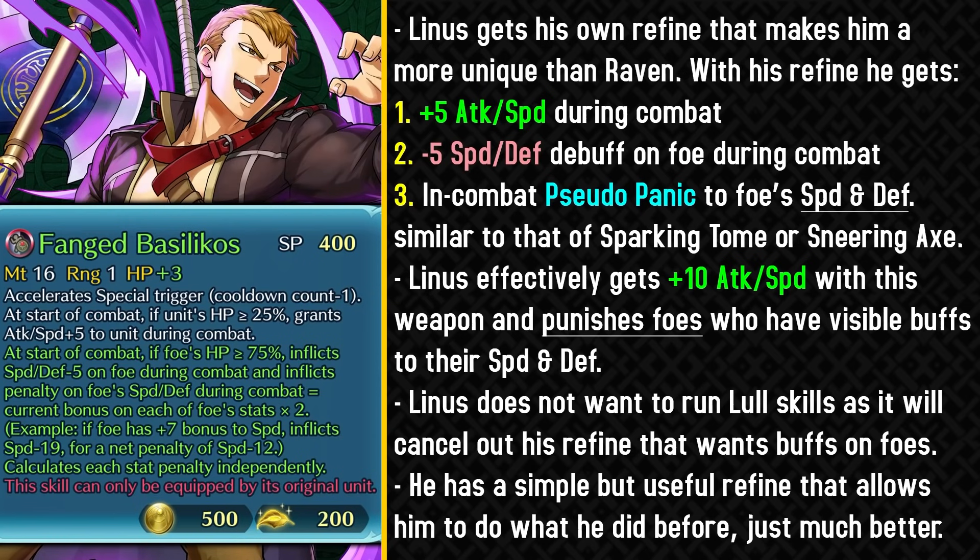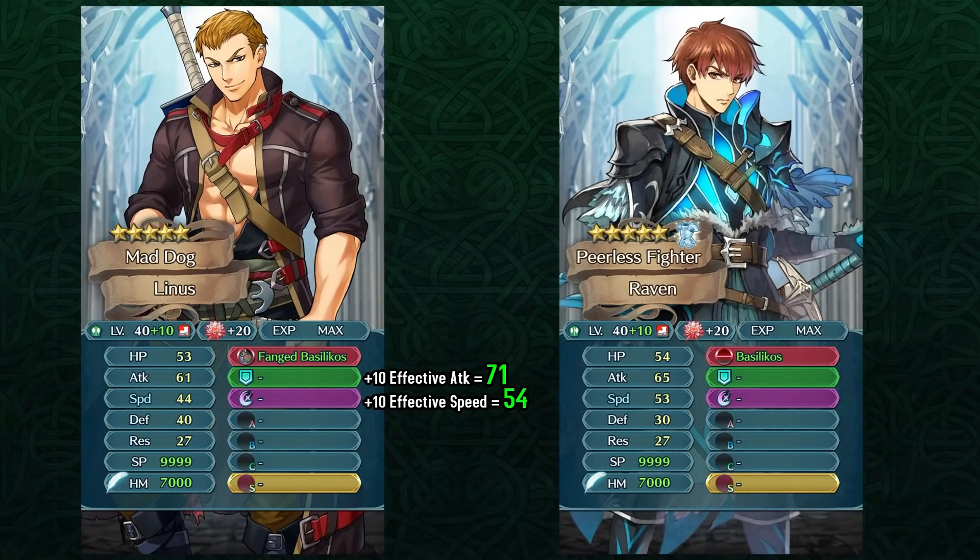With this weapon refine, he doesn't really want to run any kind of debuff skills, because he actually wants the opponent to have buffs so that he can make use of his weapon refine. So this weapon refine is pretty simple but very useful for him and allows him to do his role better. He can of course be compared to Resplendid Raven, and after the weapon refine Linus effectively gets plus attack and speed.